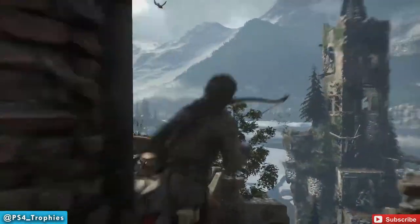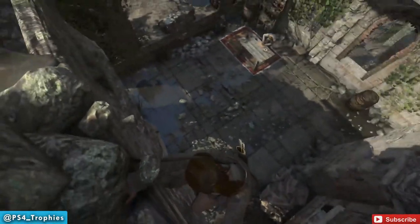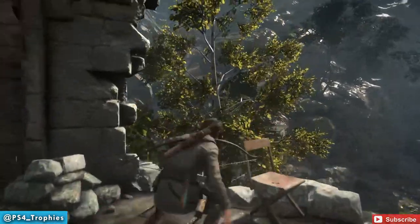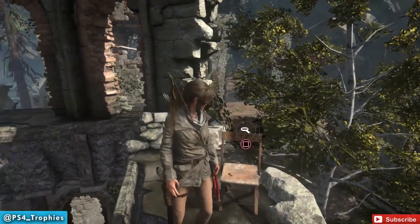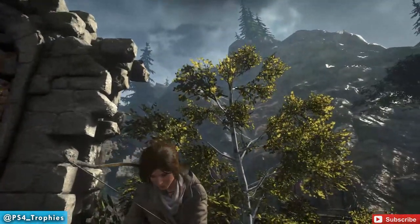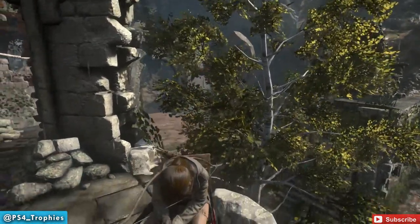The chair is right on the other side of this pillar here, so just shimmy your way over, climb up, and sit in the chair — that's all you need to do. Very simple. Hope you guys enjoyed this video; if you did, make sure you hit the like button and subscribe. Best seat in the house.